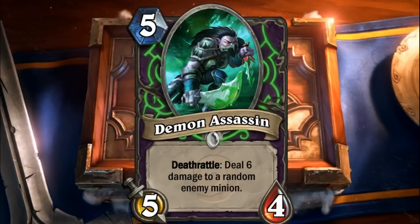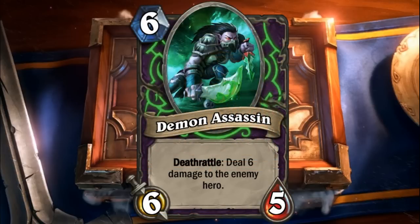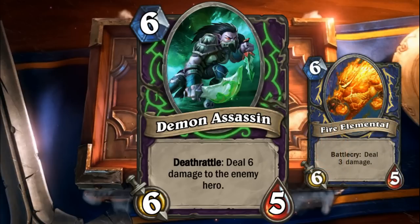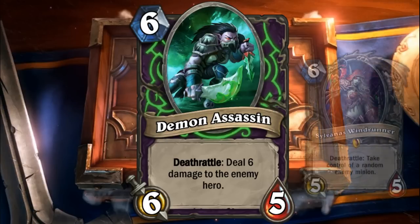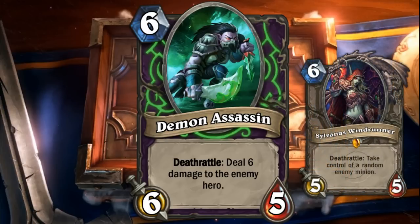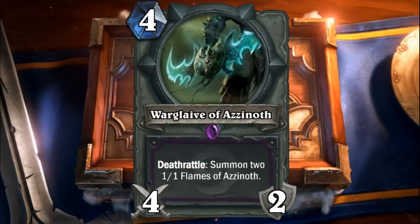For Demon Assassin, some felt it was a bit out of place if we wanted a less hard-control version and more aggro-tempo themed. Here's an alternative: for six mana, it's a six/five with Deathrattle dealing six damage to the enemy hero — much like a slower, deadlier Nightblade. Compared to Fire Elemental, you get no instant effect, just a big body with a lot of damage. It can be silenced or blocked by taunts, and your opponent can kill you before the Deathrattle goes off, but even in a fast aggro deck running one of these could be considered.